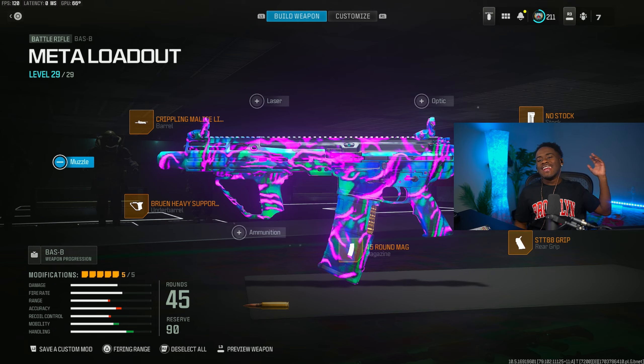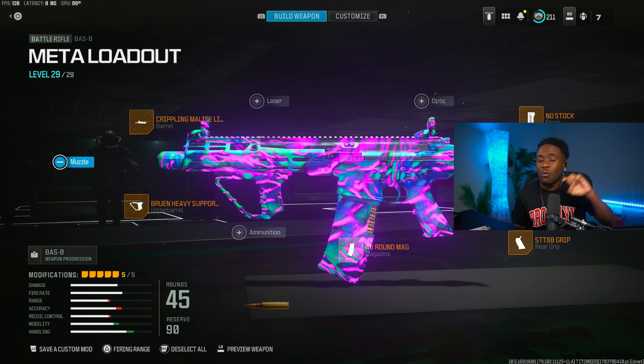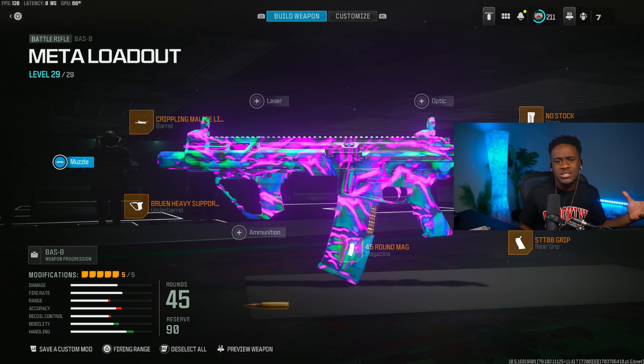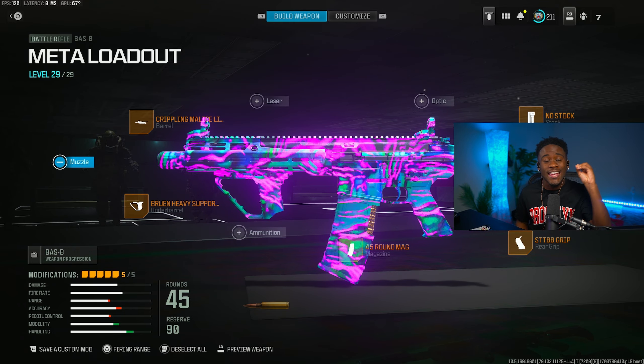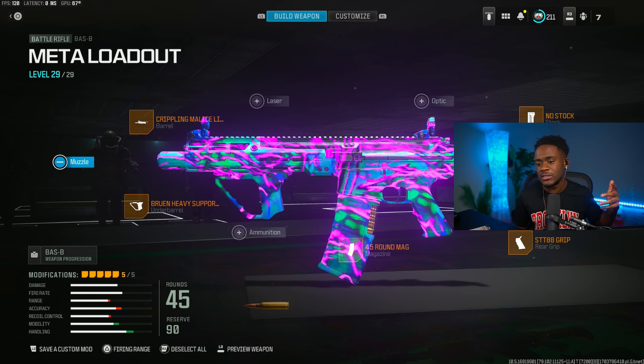Drop the M4 — this gun is still crazy and is probably the best AR coming out of the MW2 category. I highly recommend you try it out. For the last loadout, we're using a battle rifle — and we're not building it as a long range gun. We're building it almost like an SMG, and when I say this thing hits, it hits. The mobility is almost as cracked out as the WSP Swarm.